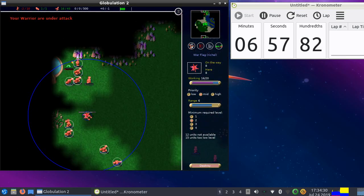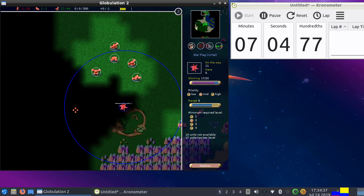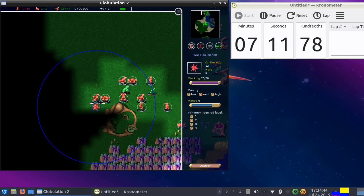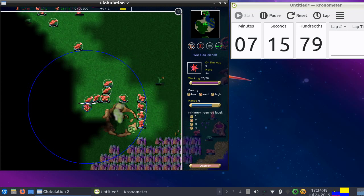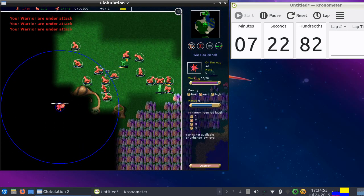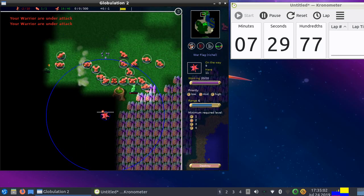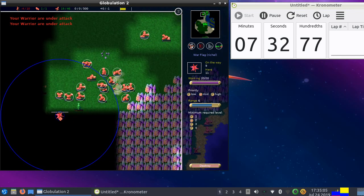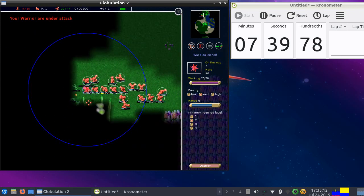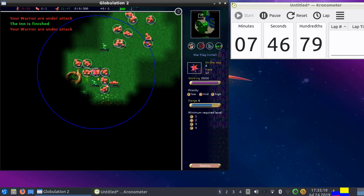I wonder where all these warriors come from — there shouldn't be that many because I killed off his swarm three or four times already. Let's kill off his race track — the race track is where warriors get faster. These workers have the initial slow speed. That's a hospital — let's kill it. There's another swarm. Now it's a bit of a dull part of the video — it's just killing off his structures until it's done.